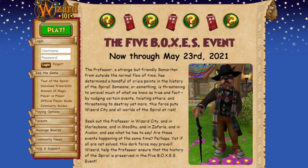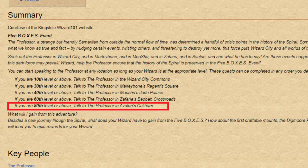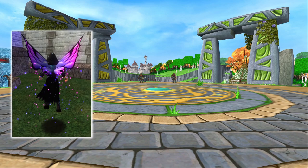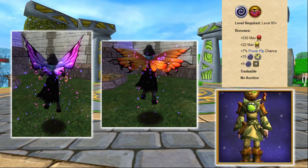Finally for time-sensitive events is the Five Boxes event, which also occurs throughout different worlds in the Spiral. However, the mounts from this event can only be acquired from the higher level dungeon in Avalon, recommended for level 80 and above wizards. If you can access this dungeon, there is a chance that the bosses inside will either drop the purple or orange fairy wings, as well as some decent energy gear too, both of which can be great additions to your wizard.